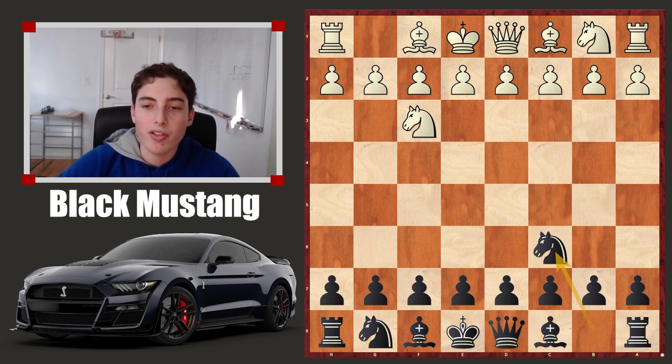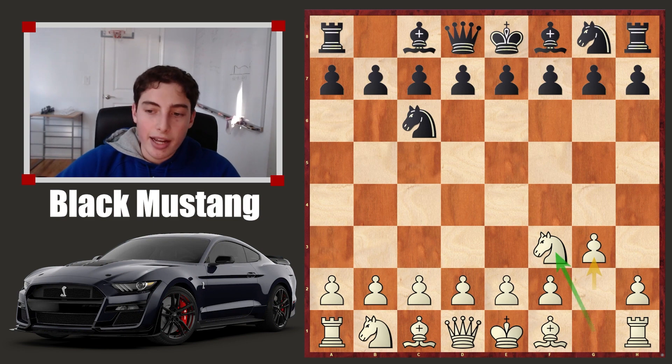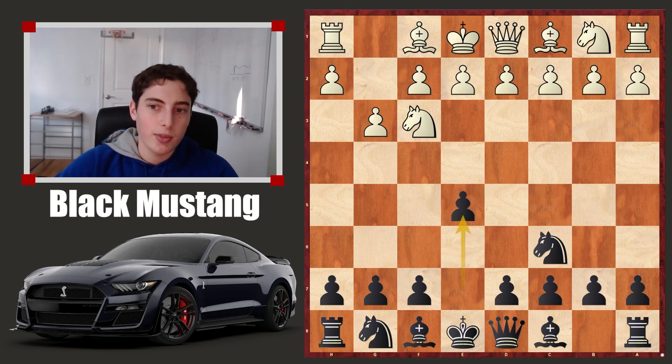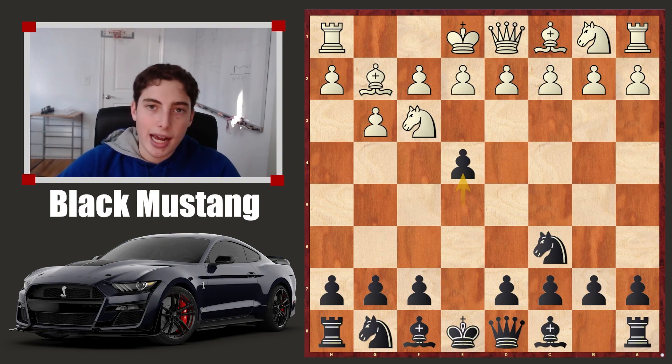One of the powerful things is if they play g3. Typically with the white pieces, knight f3, g3, and bishop g2 are the most automatic moves if you're going for the Reti system. But if they do go for this, then you can play e5. And because they don't have a pawn on e4, the threat of e4 for yourself is actually quite powerful. If they just continue normally with bishop g2, suddenly e4 comes and you already have a great edge in the game.